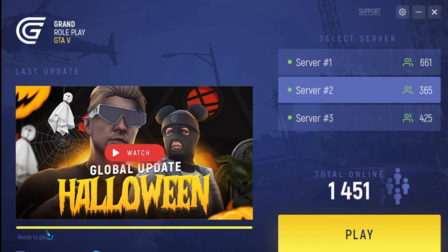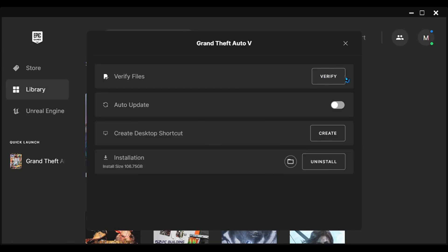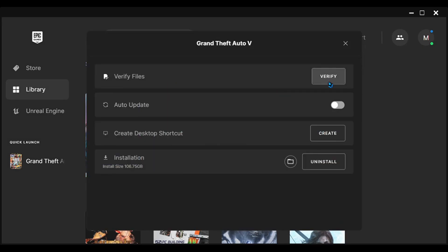You can also try verifying GTA 5 files from Epic or Steam. Go to the library, click the three dots, and click verify. It takes a lot of time, so I don't recommend it.